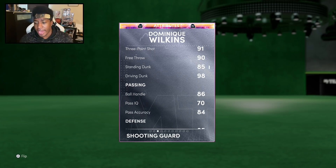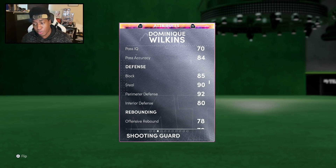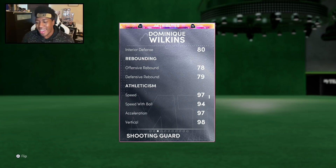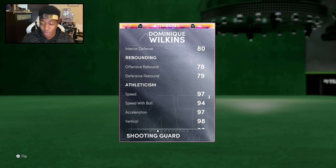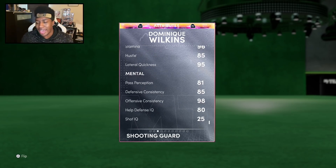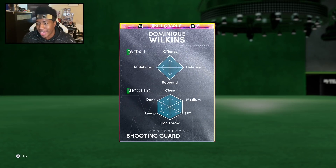Going down: 86 ball handling, solid passing, very good defense — 90 steal, 92 perimeter, 85 block, 80 interior, a little rebounding. 97 speed and acceleration, 94 speed with ball — super nice — 95 lateral quickness. Defensive tendencies: 90 pass, 88 on-ball, 80 shot contest, 80 block. All not too bad, definitely usable.